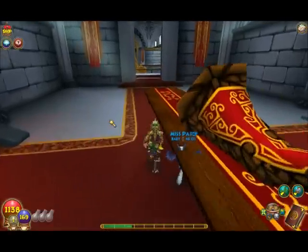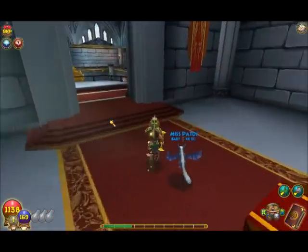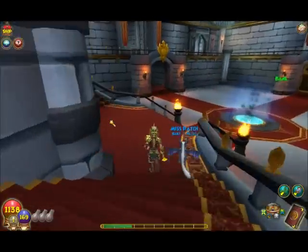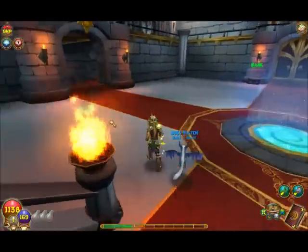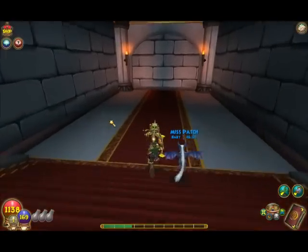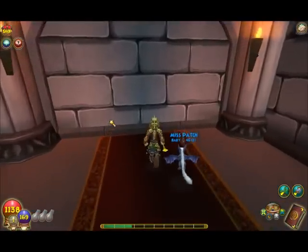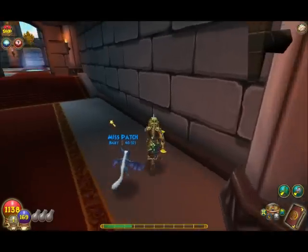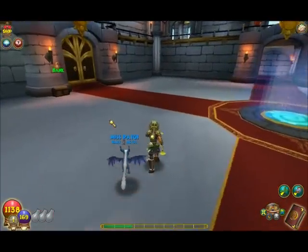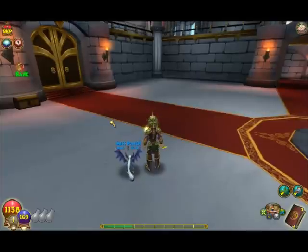I think that is it — oh wait, I forgot the sad rooms. They're not very exciting — they're sad rooms. That's it in this bundle; the other rooms look exactly the same. Now we're moving on to the Pagoda Gauntlet card.